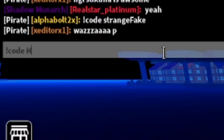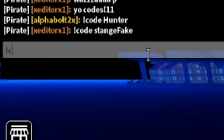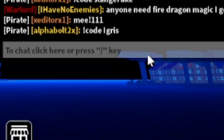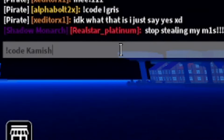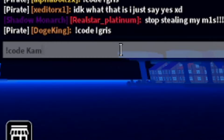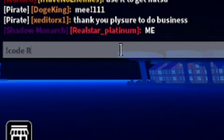Next we have 'HUNTER' — type: !code HUNTER. That one still works, go get it. Then we have 'IGRIS' — type: !code IGRIS, another working code. We also have 'KamishWrath' — type: !code KamishWrath. And then 'RaidJustice' — type: !code RaidJustice. Go ahead and get all of those for yourselves.